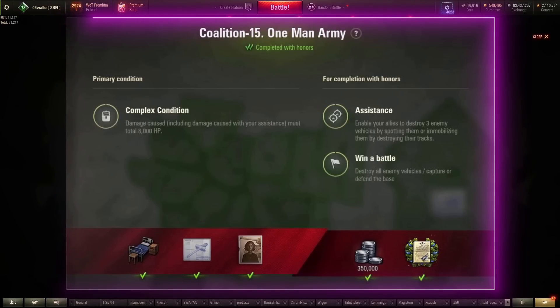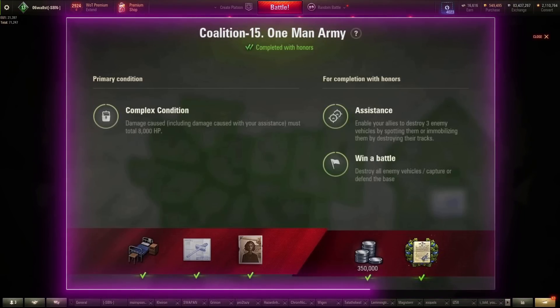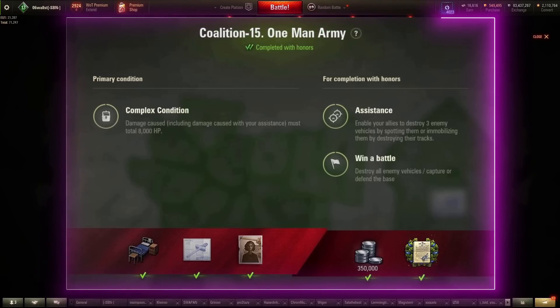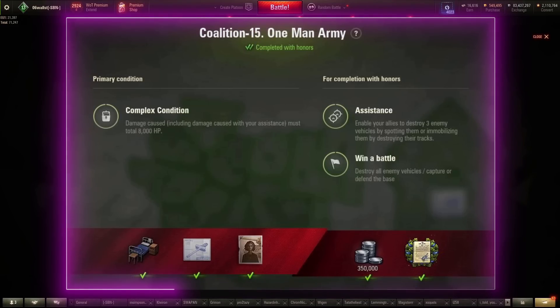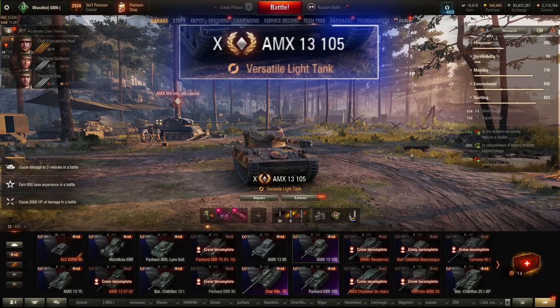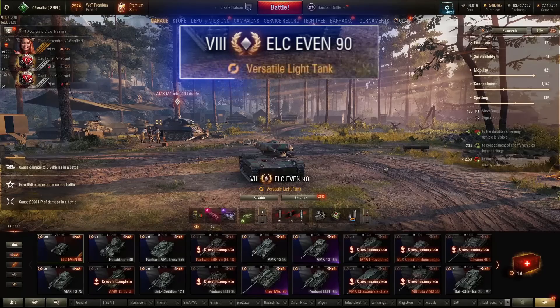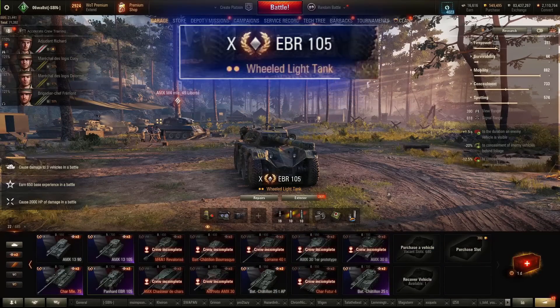Coalition 15: damage caused, including damage caused with your assistance, must total 8,000 HP; enable your allies to destroy five enemy vehicles by spotting them or destroying their tracks; win the battle. My picks here — refer to my light tank playlist for help. Best pick: AMX-13-105, Batchat 25T with a scout setup, ELC EVEN-90, and of course the EBR-105.